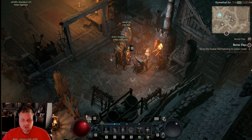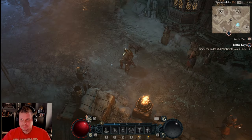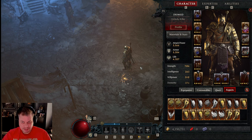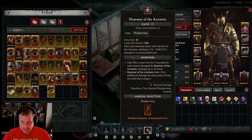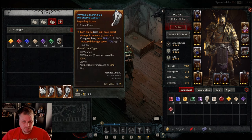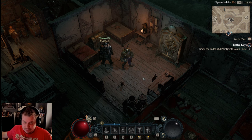Legendaries always get salvaged or I extract the affix over at the occultist. Also watch your aspect inventory space — it will fill up. You can move aspects into your bank. I have bank categories organized by build: I'm a barb, I love Hammer of the Ancients, but I know Whirlwind is the meta, so I've been putting together Whirlwind stuff in its own section.